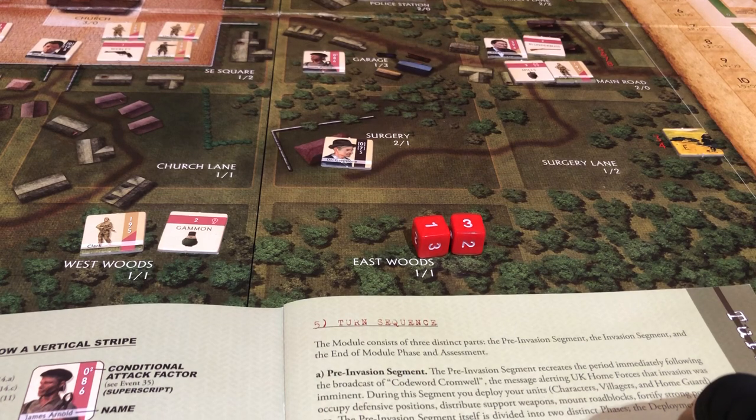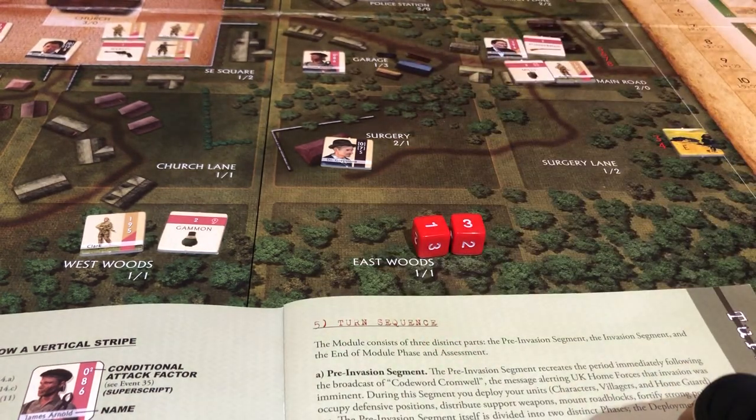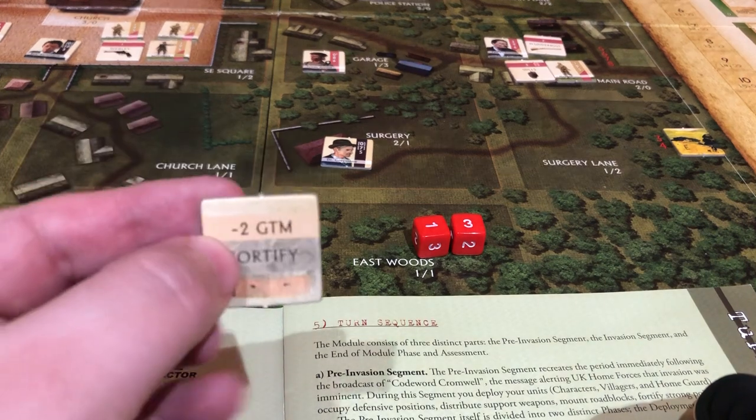First thing we're going to do is draw and see what kind of weapon we get. We get a minus two GTM Fortify. This little book in the back has a description. These markers reflect various improvised efforts to reinforce key defensive points around the village. If a fortified marker is drawn, place it in any space containing friendly units. For as long as it is in place, reduce the German terrain modifier in the square by two. Immediately, any German unit entering a square with a fortified marker, it's returned.